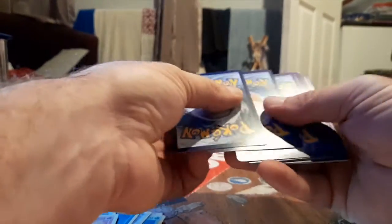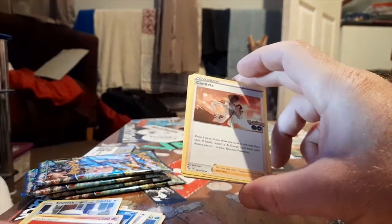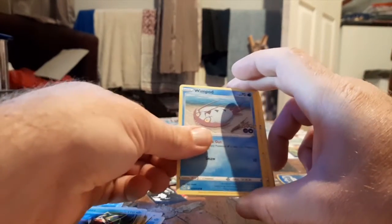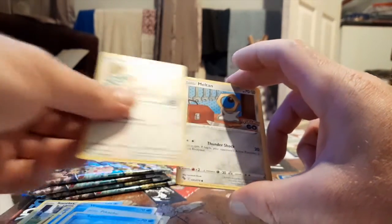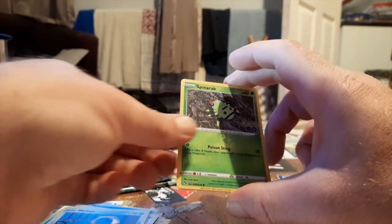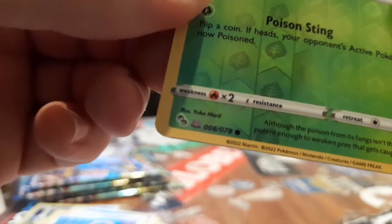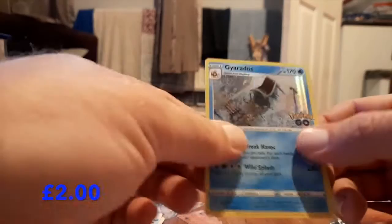Next one - I'm going to get a decent hit, come on. We have Fire Energy, Candela, Wartortle, Adoros, Wimpod, Pikachu, Squirtle, Bidoof, Meltan. Oh yes - another one - that is a Ditto card, look right there, Ditto! Banging. I don't know if I want to peel it, and Gyarados. Got that one.